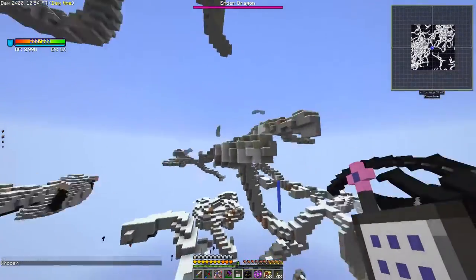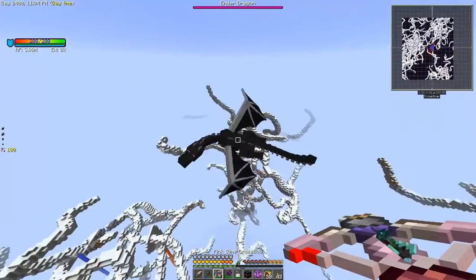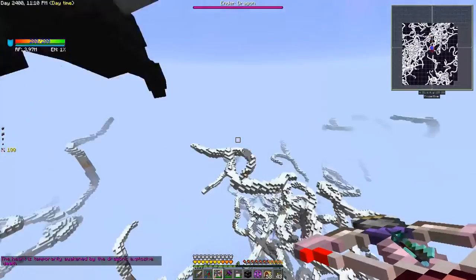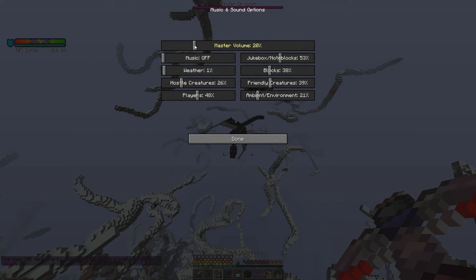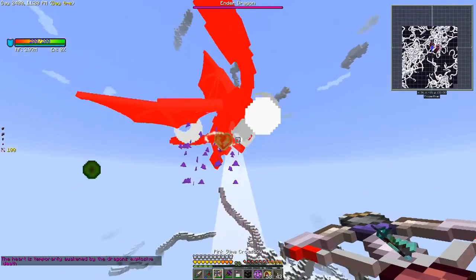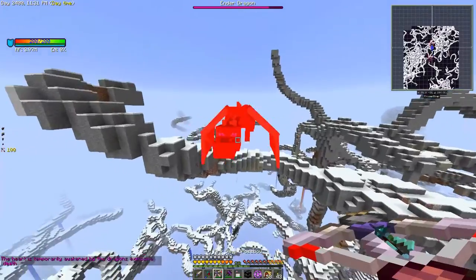We've got dragons — that's good! My goodness, that is loud. We're going to turn down just the hostile creatures volume. We're getting plenty of Draconium dust as well. The tendrils worked out great — so we should be getting multiple dragon hearts.